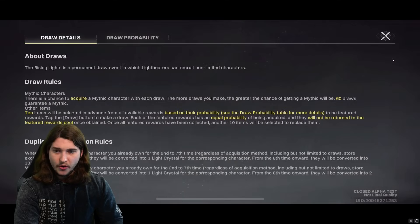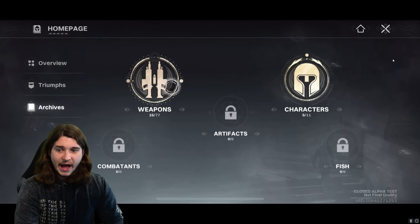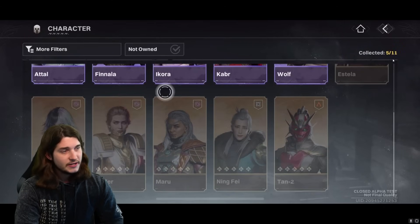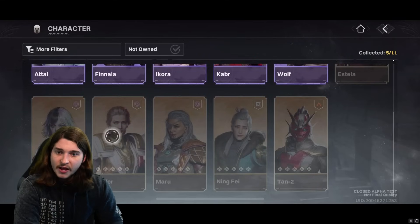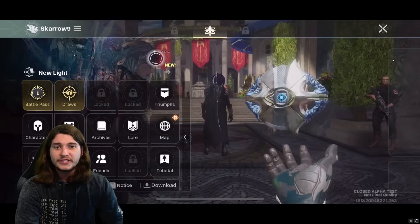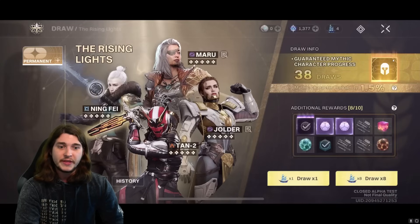If I come to Archives > Characters, you can see all the mythic characters: Estella, Tantu, Ningfei, Maru, Yolder, and Gwyn — Gwyn's like the emo chick that everyone loves. Those orange mythic characters are what you're really pulling for when you're interacting with the gacha system.